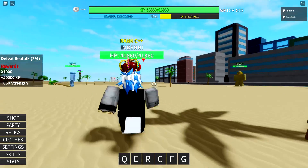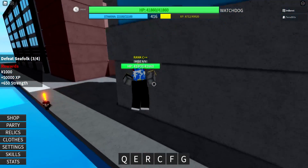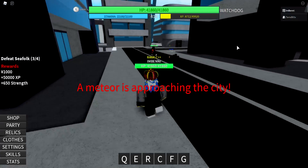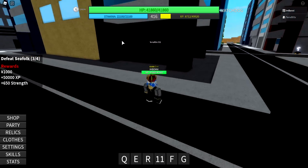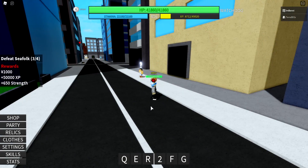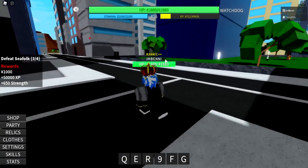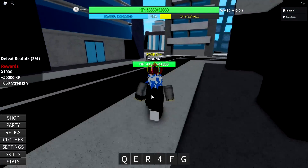Then we have the C move. This is not an offensive move — it's more of a support move. It only works on players. So my YouTube buddy TerraBlocks is in this server, so I'll show it on him. You press C and you can see his username and level from a certain distance, but if you go far enough you won't see it anymore. It disappears around the 9-second mark, so it doesn't last that long.